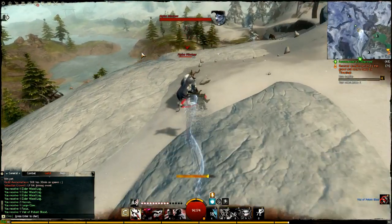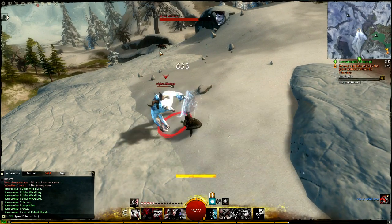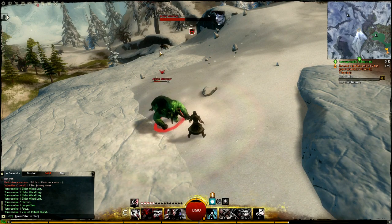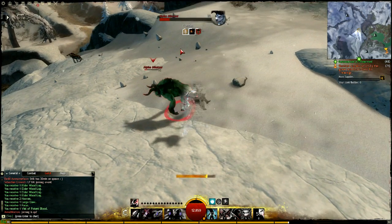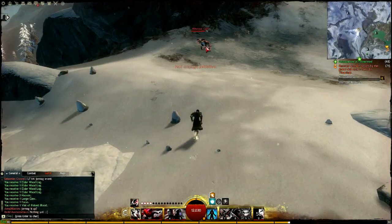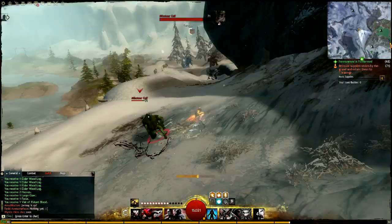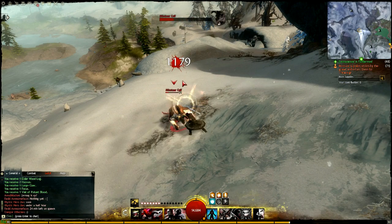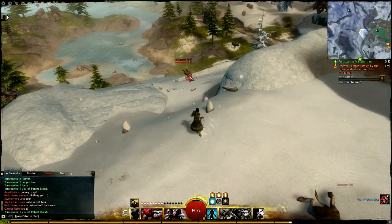The drop rate for Vial of Potent Blood depends on how much magic find you have. I run around with about 100% at all times and get about 1 Vial of Potent Blood for every 5 minotaurs killed. The blood sells for about 2 silver each, so without even factoring in hooves, trash items, blues, grays, or greens, you make about 2 silver every 5 kills, which is pretty darn good. I'll get into how much you make per hour at the end.